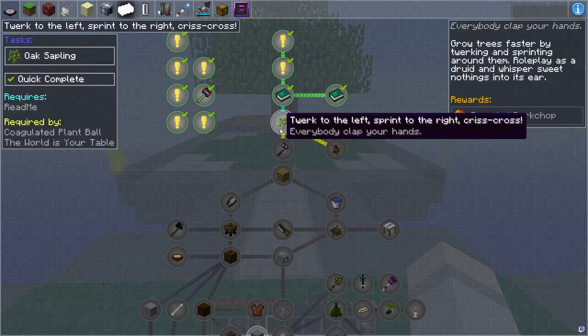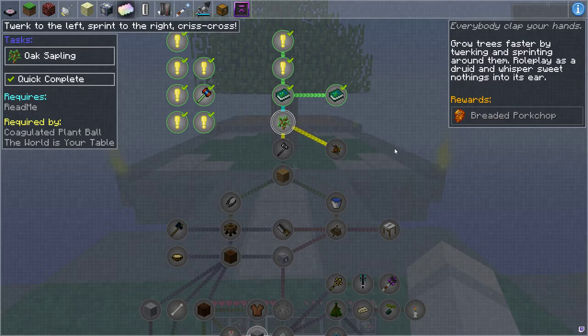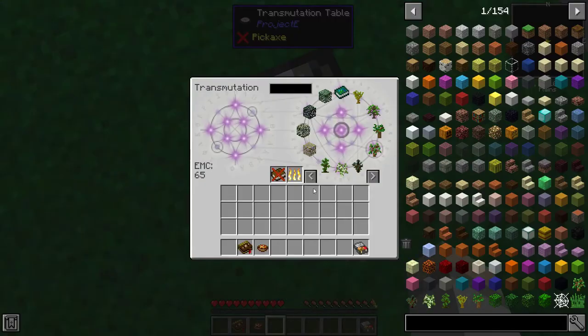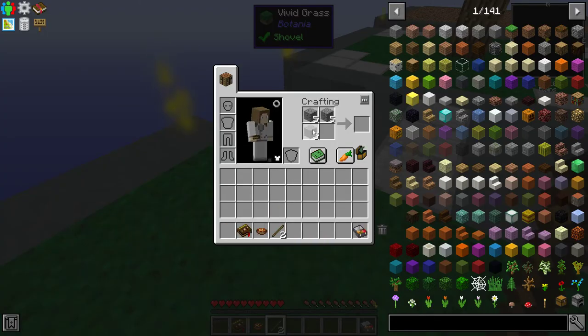We're rocking now. Basically the first couple minutes on this pack you're learning — it's a tutorial. So grow trees faster, twerk, sprint around. That's the tree stuff. Then we're going to start working on the flint tools, which we can get flint from here. You can start right on the gravel right away too, because you don't unlock sticks initially. So there you go — one, two. Then flint. We can't do it yet because there are some things you have to do first.